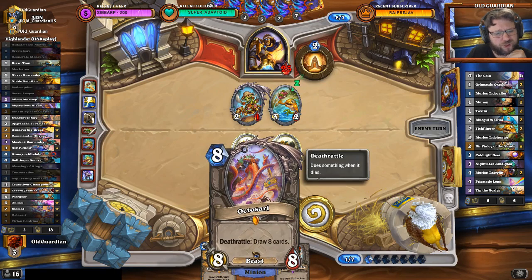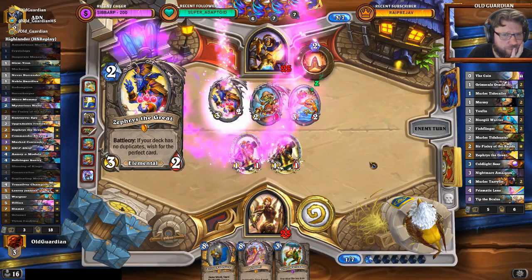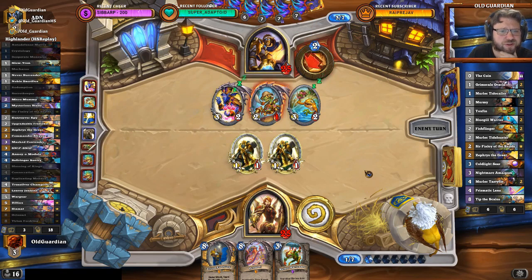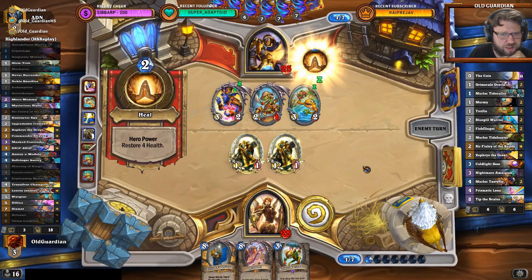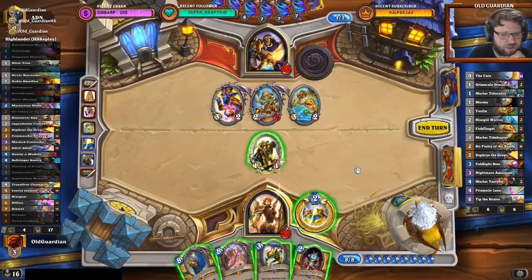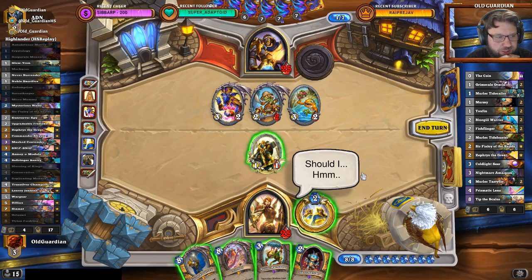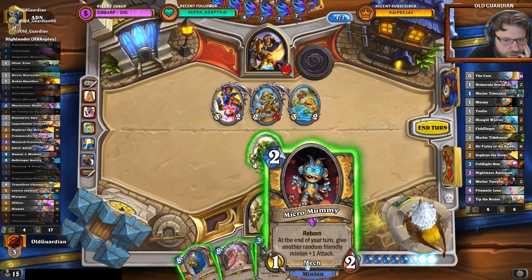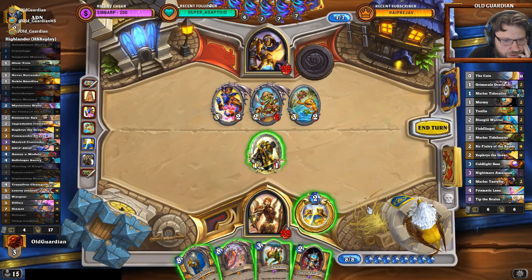Do I need to play Oktosari or do I need to play Tirion? He can just ignore the Oktosari and not let me draw. He has his Zephrys too — oh dear. What is he looking for from Zephrys here? Maybe a hard removal piece for the Tirion. I could still swarm — I could play Micro Mummy, War Leader, Hero Power. Or I can try to play Tirion. Right now I would still have enough time to play the Oktosari. He has another Coldlight Seer probably in hand — he can get a lot of help on these Murlocs. War Leader and Micro Mummy are not going to kill those Murlocs.